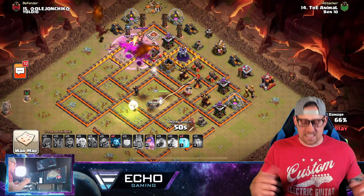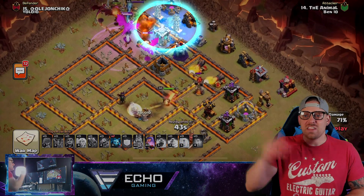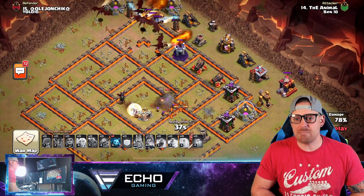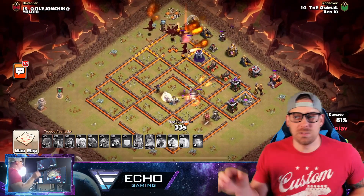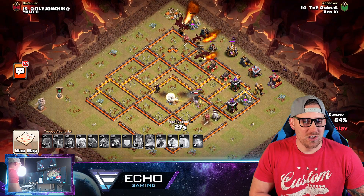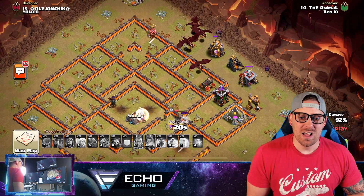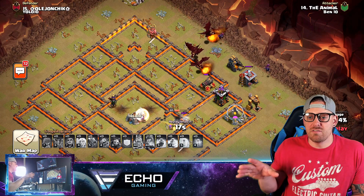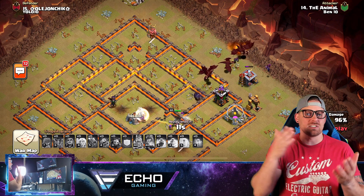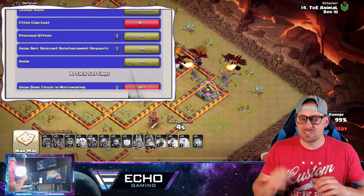There's a Tesla farm that could be devastating, so you need to take it out quickly. The Queen is still pushing through the base — she took out another air defense. The Inferno Tower is next, and then the last final air defense, which she looks like she'll reach. One of the big reasons this attack was so successful is the attacker is very efficient with the Queen Charge. The Queen was able to get through five tiers of wall, taking out the Clan Castle, air defenses, the enemy Queen, and Inferno Towers — all from the Queen Charge alone.